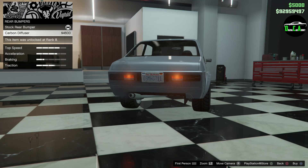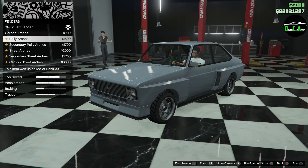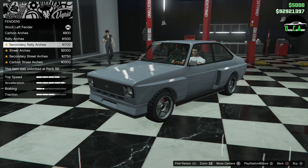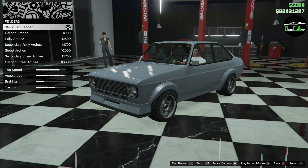Engine. Fenders — you can do carbon stock arches or rally arches. The rally arches look kind of like the Obey Omnis, and there are street arches and carbon options too. I like the stock arches on this car — I feel like it suits it very well. I love the look of the car in real life, so I'm going to keep the regular arches.